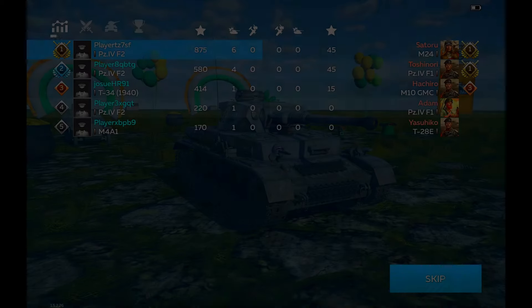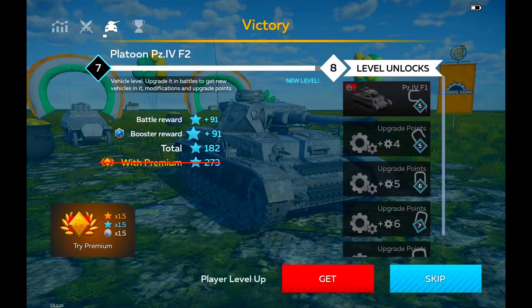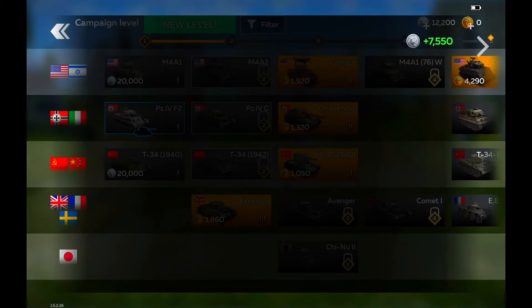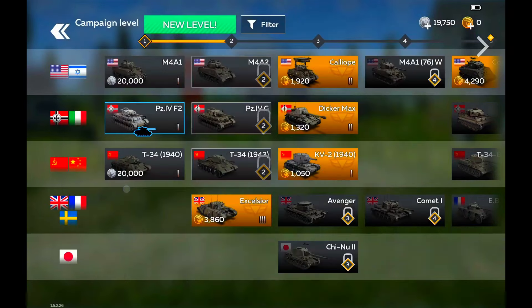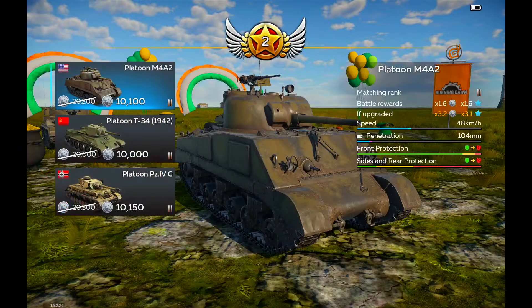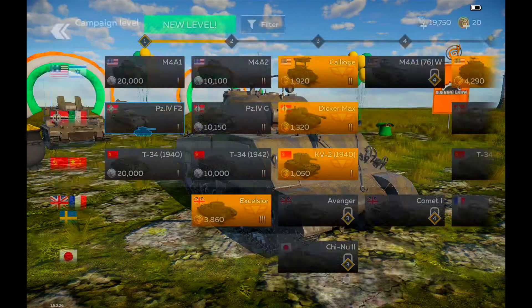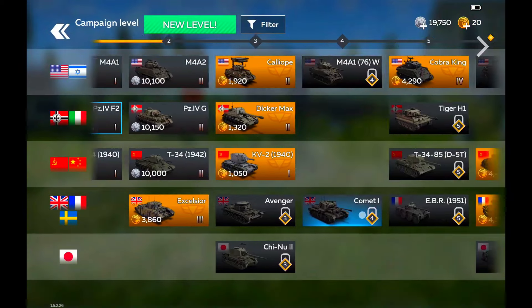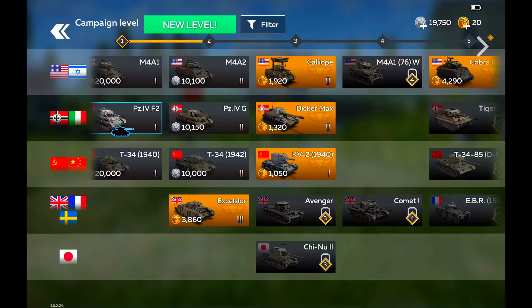My ping is quite high as well — 260 — which is higher than World of Tanks Blitz. It looks like I did the highest damage on the team. We get rewards, and I reached level two! You get gold for winning battles, so it does look like you can earn premium tanks for free if you play enough. I can get the M4, but I'd rather maybe go for the next line — the PZ.